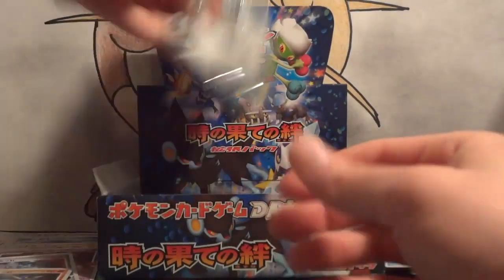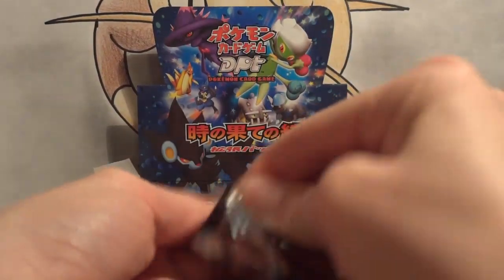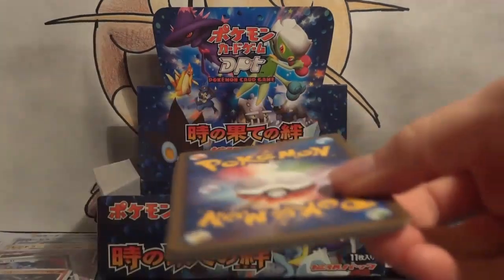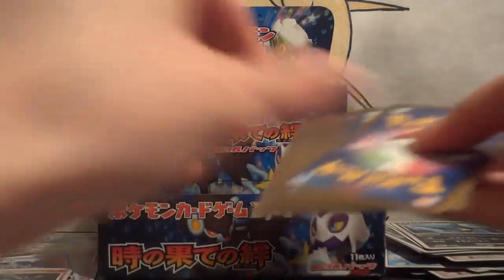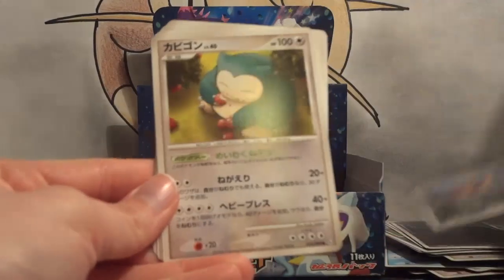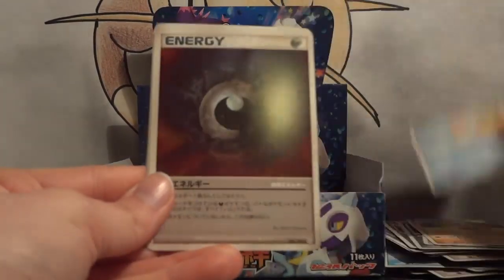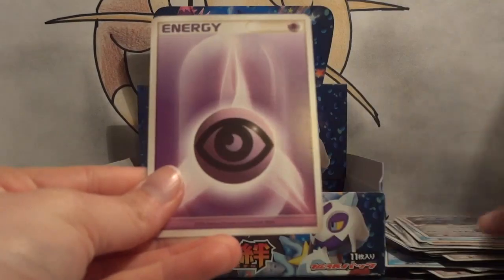Nice, another new holo. So far I think we're doing really well — maybe halfway through the box or so, and only have one duplicate holo pull. Carvanha, Snorlax, Hippopotas, Shellos, Special Dark, SP Radar, Steelix, and Psychic.